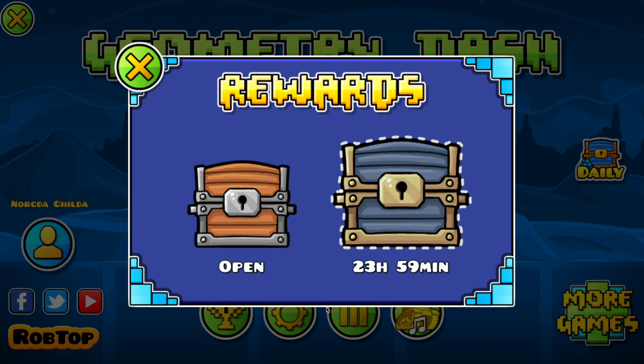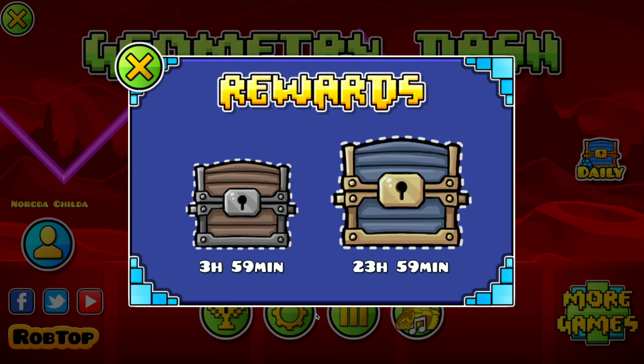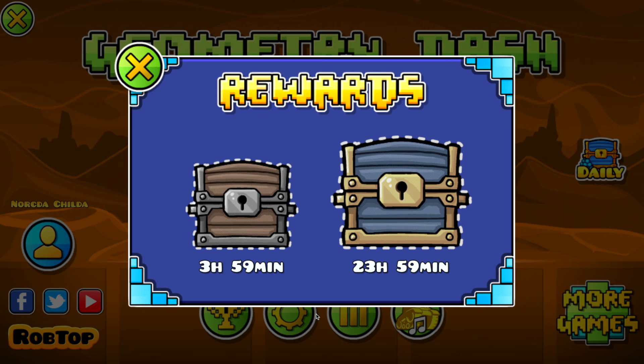But don't neglect the smaller chests, because sometimes there will be shards in those as well. The best way to maximize your shard intake is to try to get these as much as possible. I know it might be tedious logging onto Geometry Dash every single day at a set time to get a reward, albeit 4 hours apart — checking it 6 times a day is a bit unrealistic, but try to do it as frequently as you can.